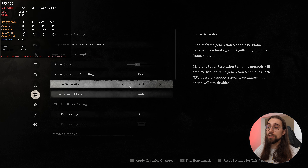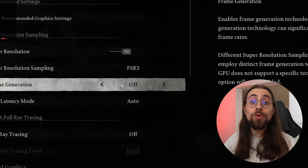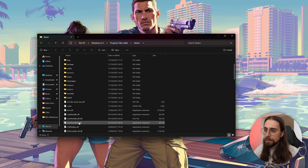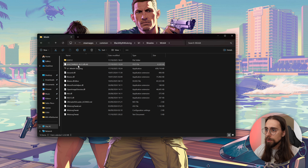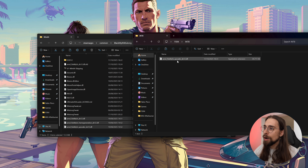Now running the RX 7700 XT. As you know, it doesn't officially support FSR4 since FSR4 runs with FP8 models, which the 7700 XT and 7000 series don't support — they only support FP16. So we either emulate it like Linux does, or we use the INT8 model. If you don't know how to install the INT8 model I have a full tutorial on my channel. I go to the Steam folder, then Steam Apps > Common > Black Myth: Wukong > B1 > Binaries > Win64, rename the existing DLL to .old, copy the normal FSR files, then overwrite the upscaler with the INT8 model.